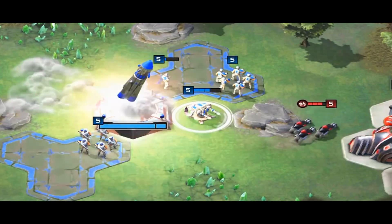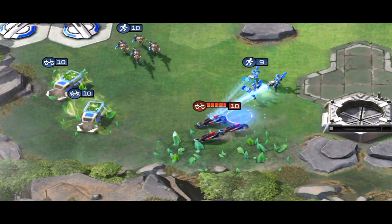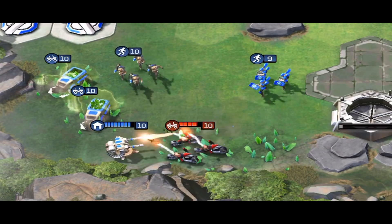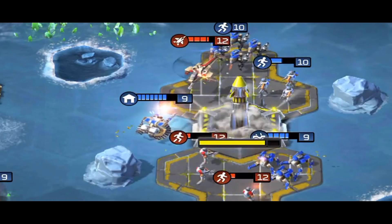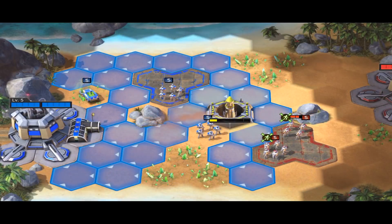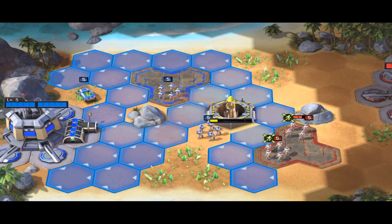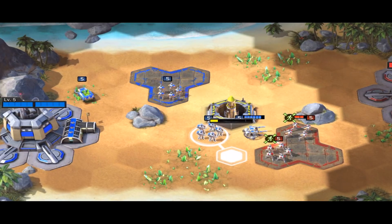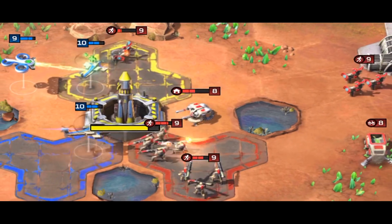The health of the minigun will decay over time whether it's being attacked or not. It's also extremely useful to body block positions, especially when the nuclear missile is getting ready to launch. The minigun can be placed on any tile on your side of the map, but its range only spans to the adjacent tile. Putting it in places that aren't heavily contested could make it useless if your enemy can simply avoid it.